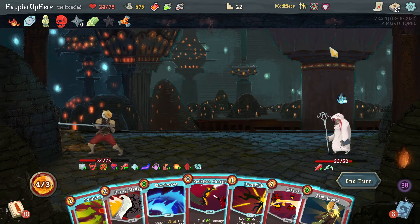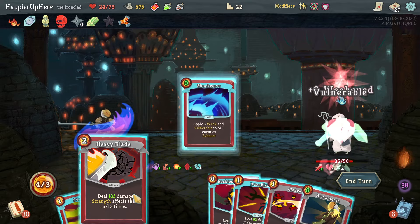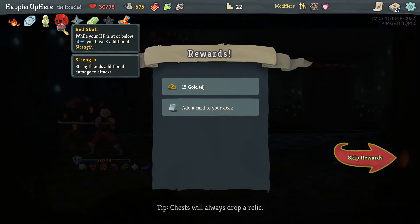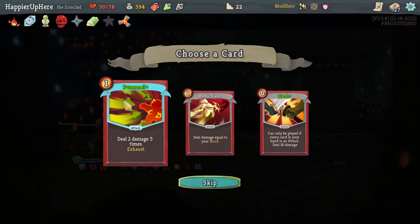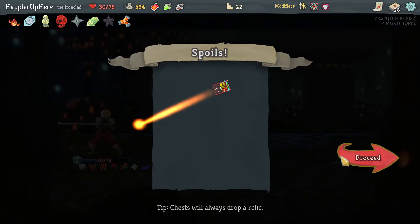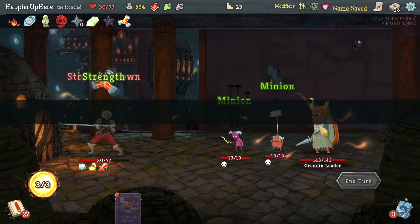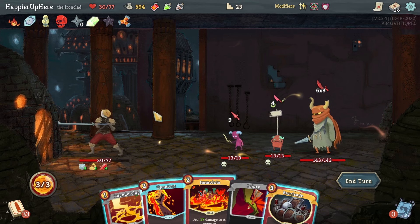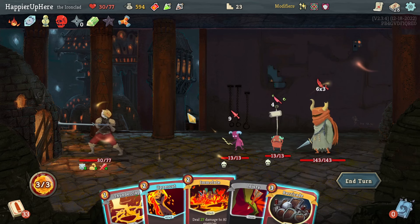A few things happened: I'm pretty sure I got Combo — there was a turn where I kept getting Offerings from Control Chaos cards and I think I played exactly 20 cards. I now have 57 strength. I can do Shockwave and then Heavy Blade for 277 damage. I lost a lot of HP so Red Skull will be active. Got Pummel — with extra strength it's great and exhausts. Let's take it. Unfortunately I'm being attacked by everyone and there's nothing I can do about that.